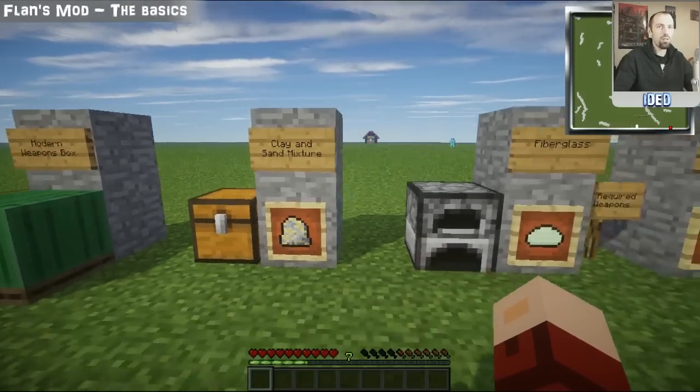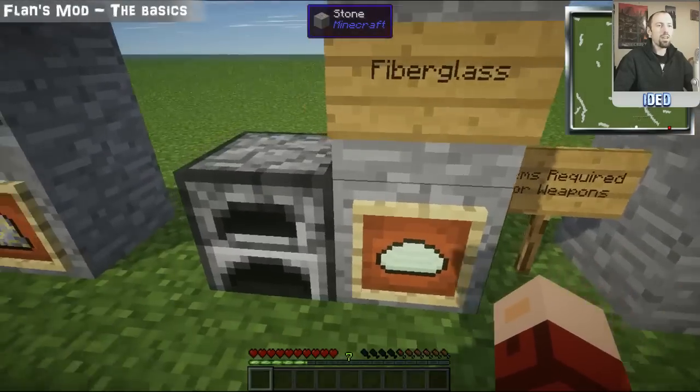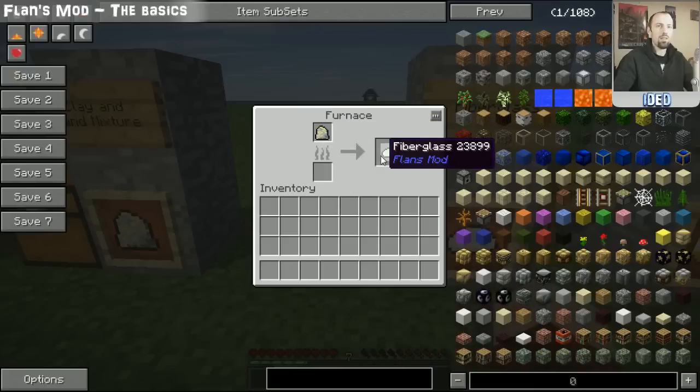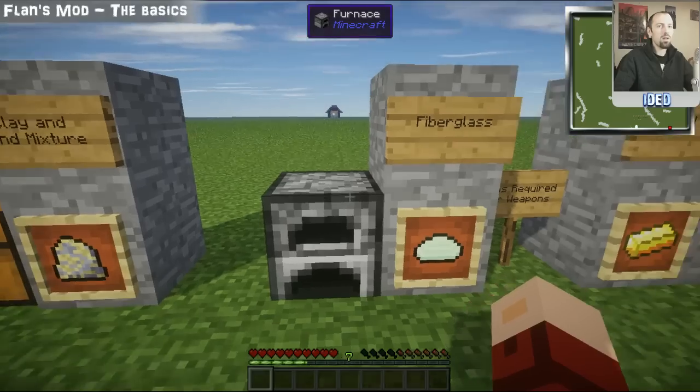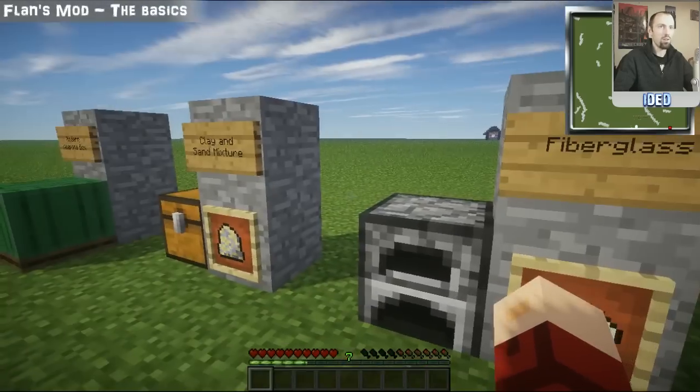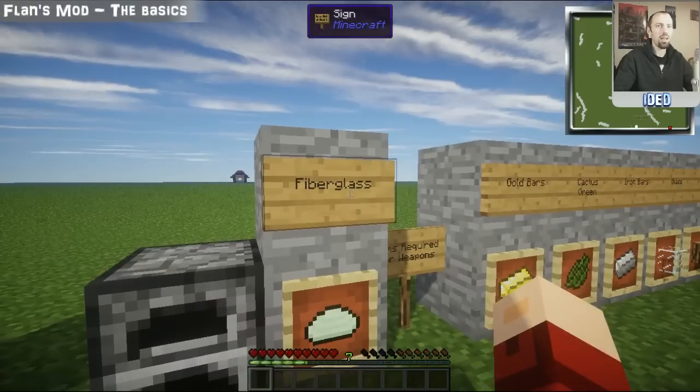To turn that into something useful — fiberglass — you're going to want to chuck that into one of these furnaces. There's our clay and sand mixture; you heat that and it will turn it into fiberglass. Fiberglass is one of the main components here that you're going to need, so you want to make loads of this — do try and collect a lot of sand and a lot of clay.